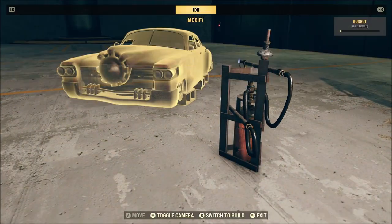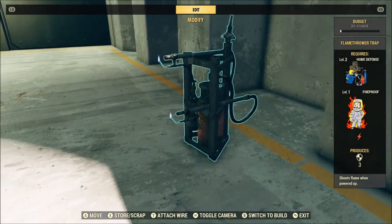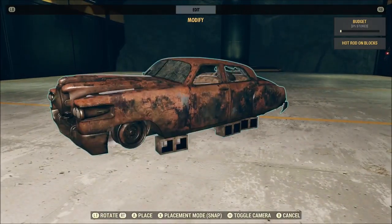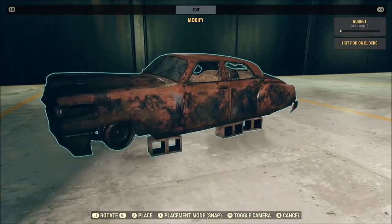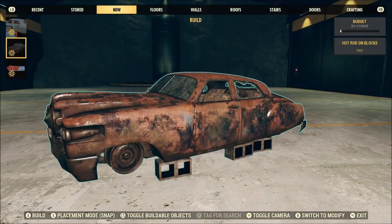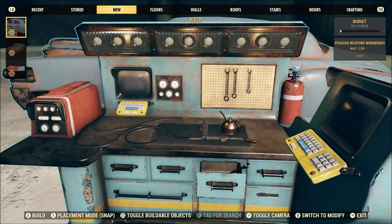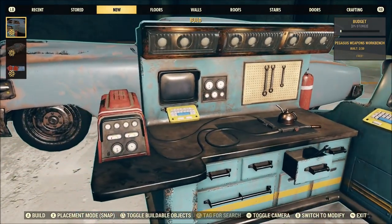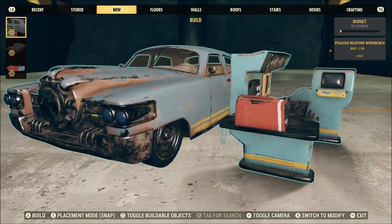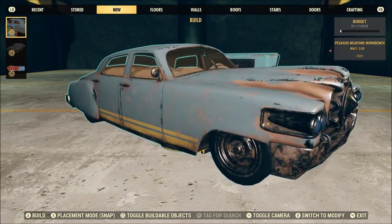I'm so used to the way all the other camp items break that I forgot there's a handful that will just straight explode on you. Let me get that repaired, move it out of the way, and then we'll move on to the workbench. There's a little detail to it — I like that. The only thing that kind of takes away from it for me is the blue and yellow.